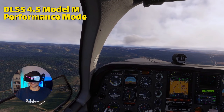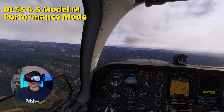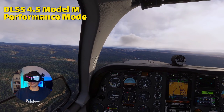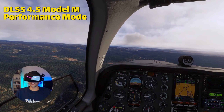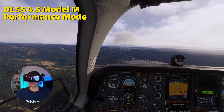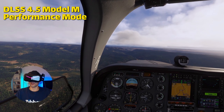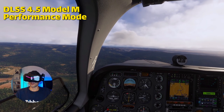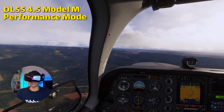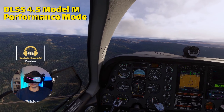Here we are again in the same airplane, just departed the same airport — and this is with DLSS 4.5. DLSS 4.5 adds two new presets: model M, which is designed for DLSS performance mode (which I'm in now), and model L, which is meant for ultra performance. Ultra performance is usually for really high resolutions like 4K — not really for VR, because in ultra performance mode in VR you can't really read the placards and instruments.